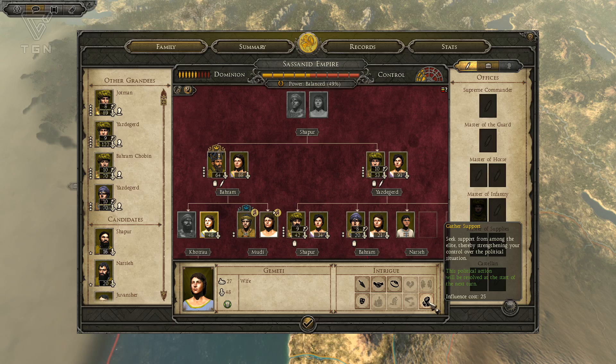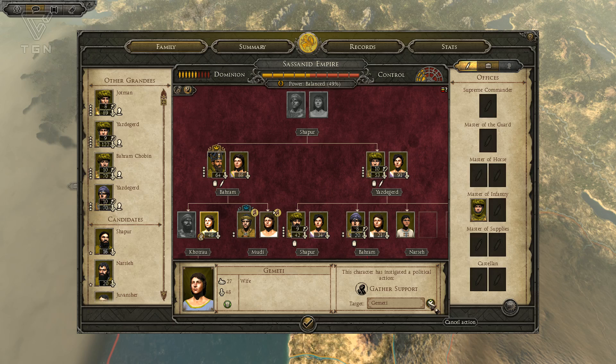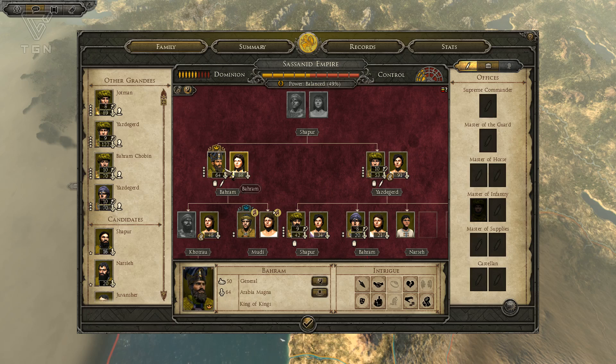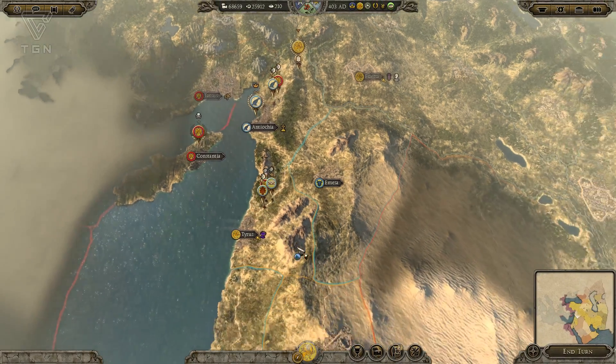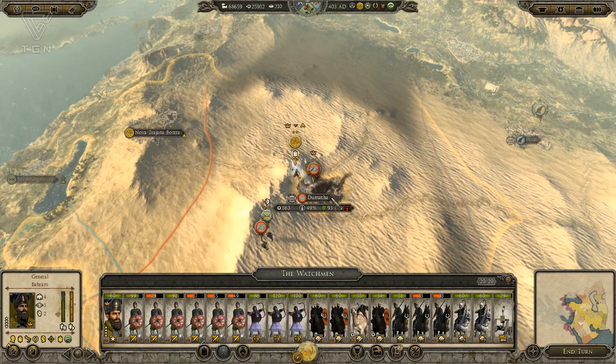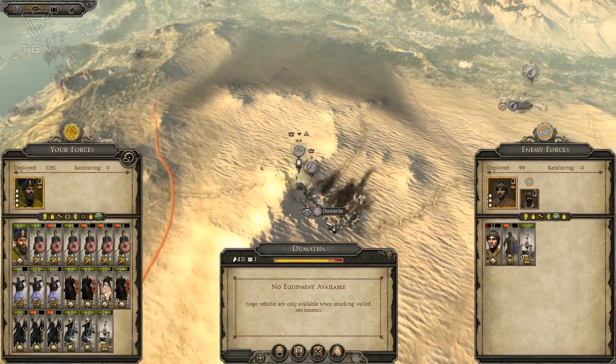I guess we could try some gather support with this lady, since we need to use up her influence before she dies anyway. Maybe we'll do the same thing here — use the rest of these women to gather up some support. I'll just do a couple and start off with them. Bahram is gaining some influence now, which is great. All these winning battles is definitely going to help him. And the Ghassanids ought to be in a pretty destroyed situation here — they are.